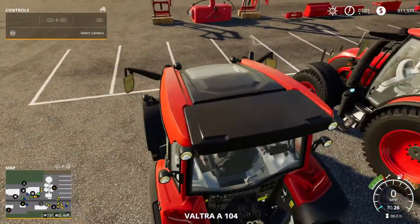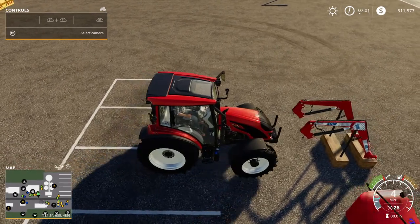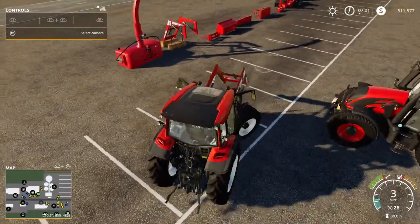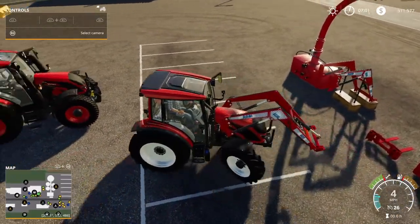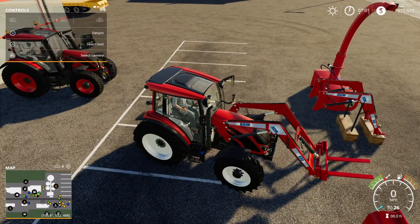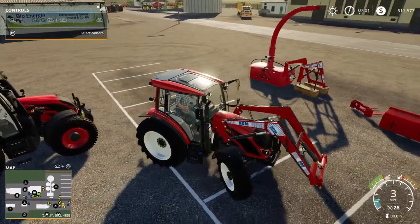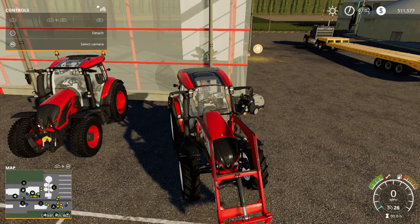This is a regular Valtra 104, and you can set the front loader for the AGM pack to hook up on regular front loaders - works really well. You can come up and pick up your loads. There are also forks available, but you know me as a gamer - I don't like forks.